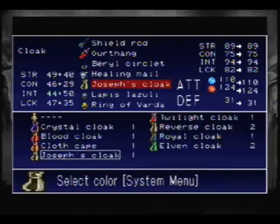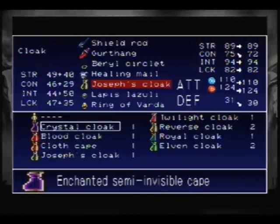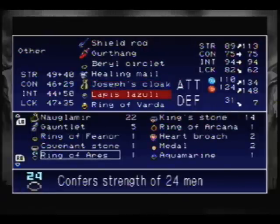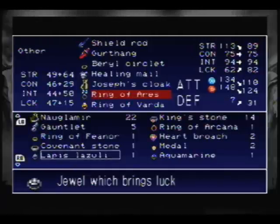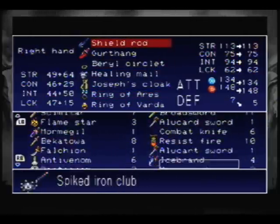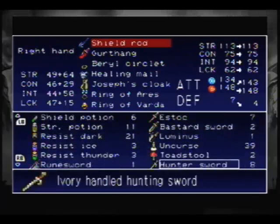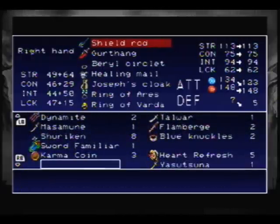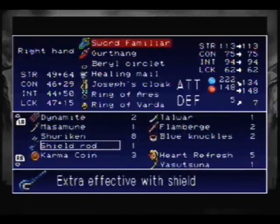Here are all the capes — one cape you can color in. You can just pause and look. The rings — this one gives you... watch if you do that and switch it to where's that sword? 222 attack — freaking strong.